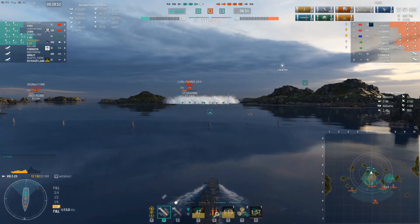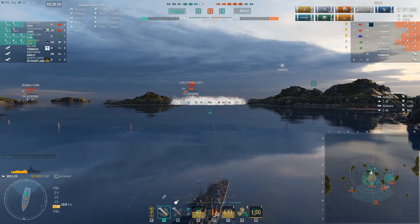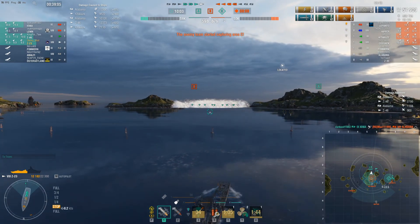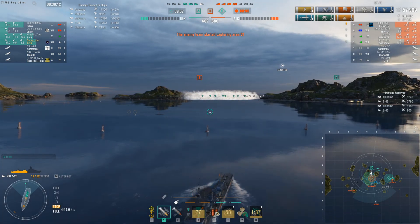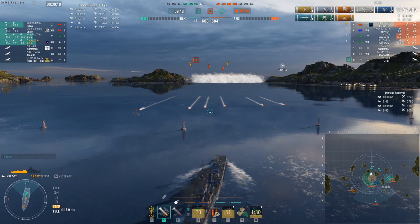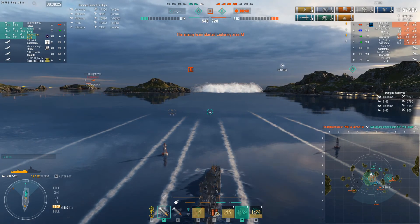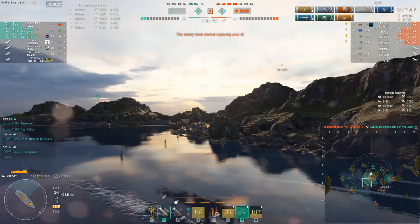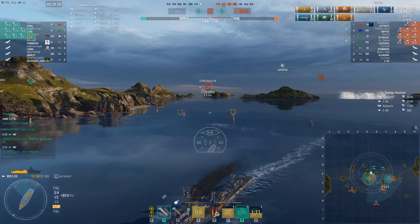The Hipper is way down to the south and there's nothing that's going to be able to spot me aside from the Cossack and the Kitakaze. I want to be a little bit cautious here, so I kind of wait, and as the Alabama goes down and evens the ships up I decide to start backing into the B cap. We're a little bit down on points and the Lepanto is charging into our Lenin as I dodge Kitakaze torps that I kind of figured were coming. Lepanto kills our Lenin and they're now going to be able to dominate C, and I know that the Cossack is now here.